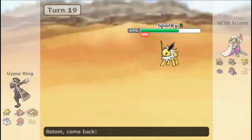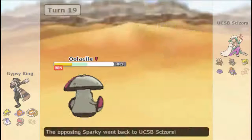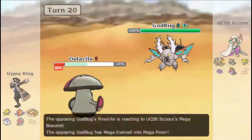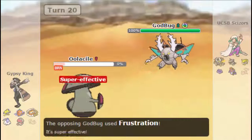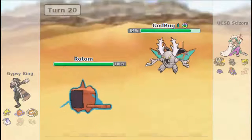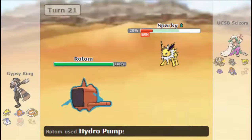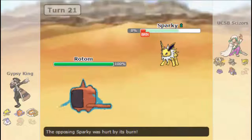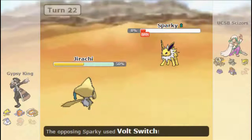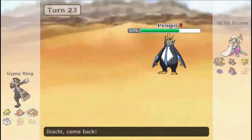In comes Jolteon again. I know Amoonguss can take any one hit, as he goes for the Volt Switch. I actually did have HP Rock on this Amoonguss, but he wasn't going to risk anything. He just goes right for the forced switch, taking out my Amoonguss, and that's fine with me, because I do have the Rotom, which is a pretty solid check and answer to this Pinsir. I do land the Hydro off on the Jolteon. At this point he's basically forced to Volt Switch or he will go down to burn, which he does.